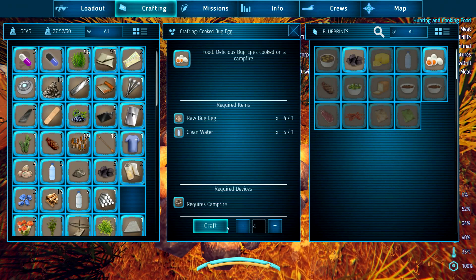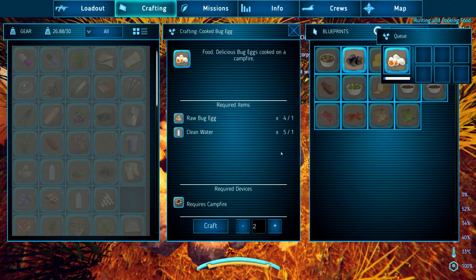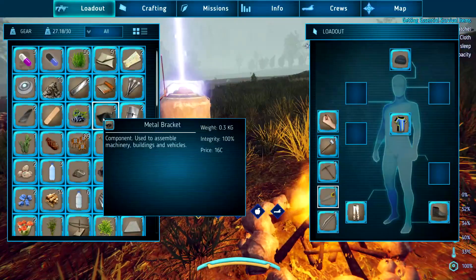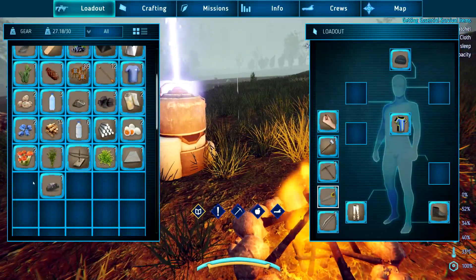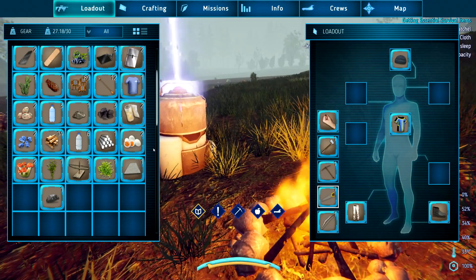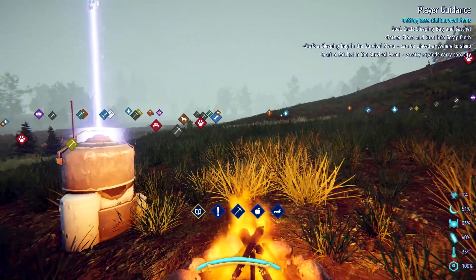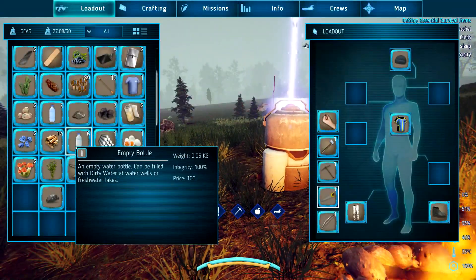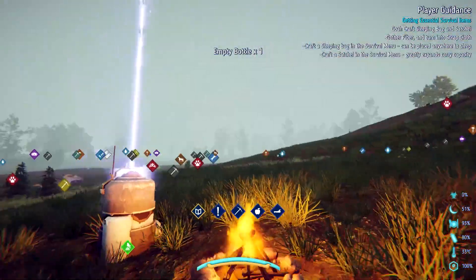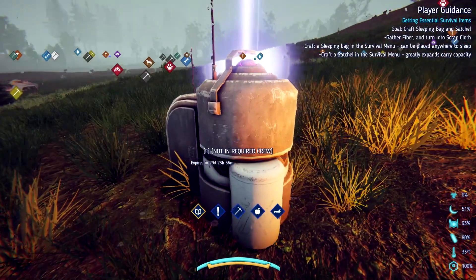Oh I do need water. We'll craft two. All right, where'd they go — I need to eat them. It fills you up pretty quick, I like it. We're gonna have to get some more water here soon too. Expires in 29 days.